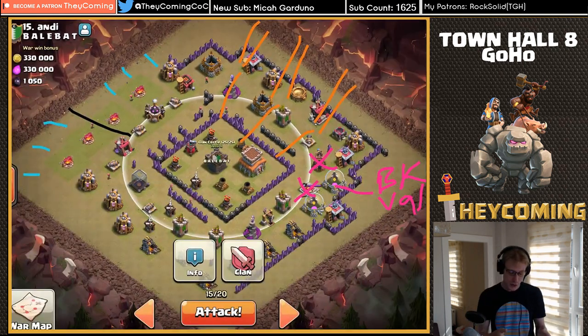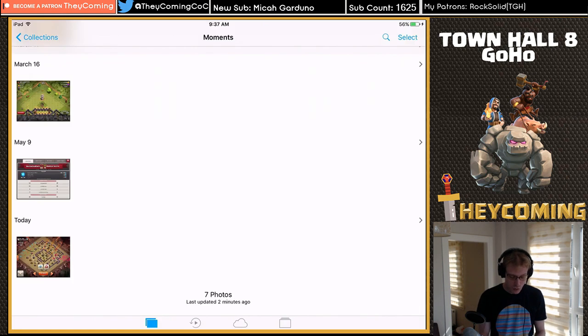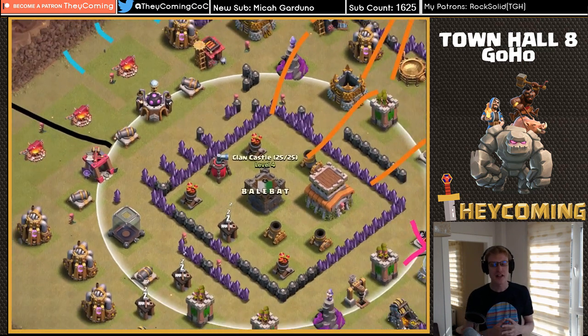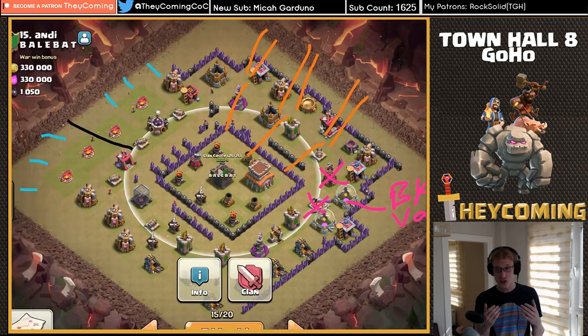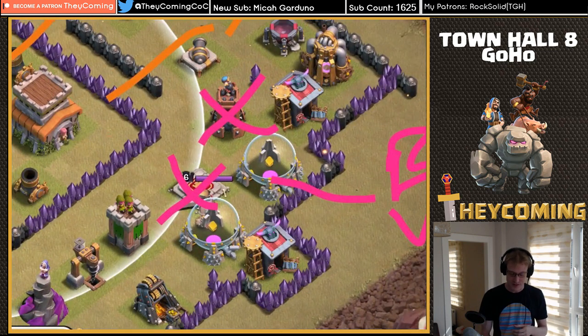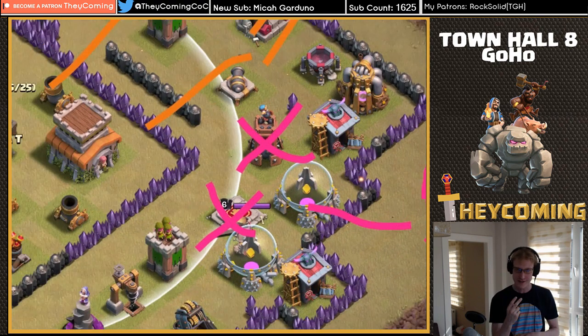Luring would be relatively difficult because if I were to drop hog riders onto one cannon right here, it would basically go to the next cannon and keep going all around. So I don't think luring is really possible — I'm just gonna have to charge right at it and use two poison spells to take out the dragon and the balloon, assuming he has dragon and balloon. After that, I'm gonna drop my barbarian king and my valkyries over onto this corner to take care of the enemy BK and the bomb tower.